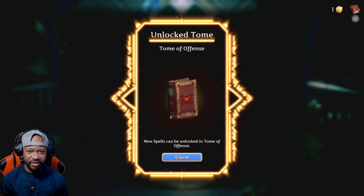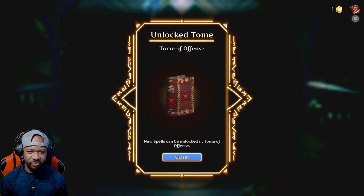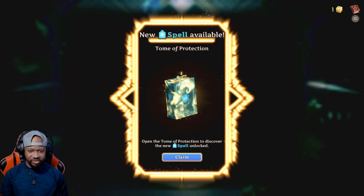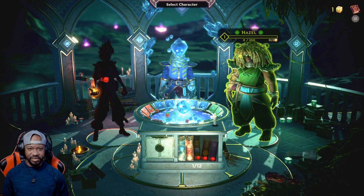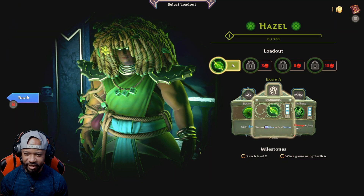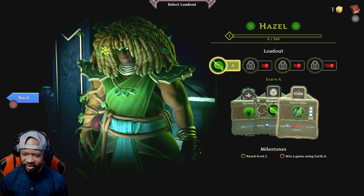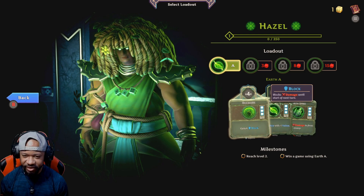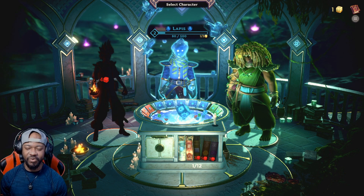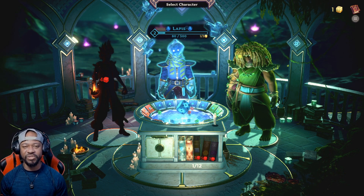We unlocked a new tomb — Tomb of Offense, where new spells can be unlocked. Tumor Protection as well — that's what's up. So we got Hazel here. Maybe I'll use her next — gain four block, return dice with plus one value, deal one damage to the front enemy. We'll see if we can cook with Hazel next time. I definitely appreciate you for watching, be sure to come back for the next part and I'll see you then.